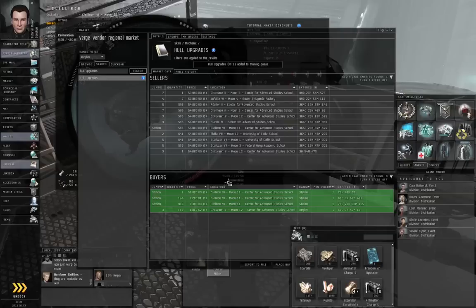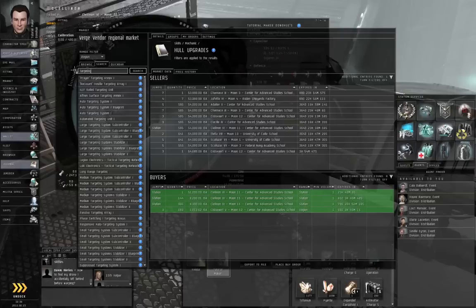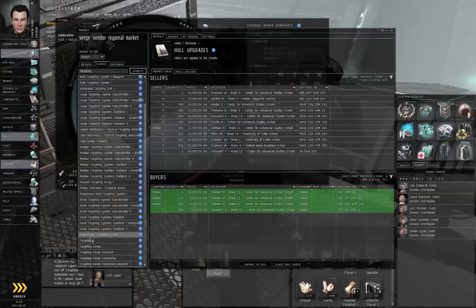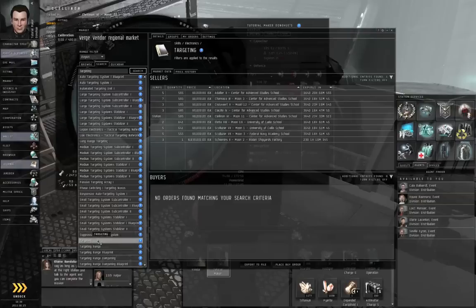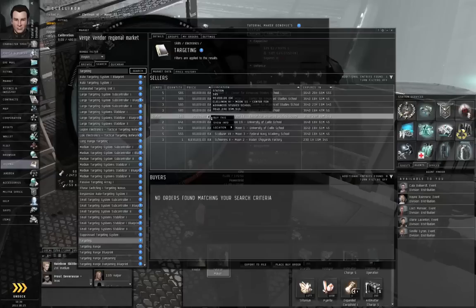Let's switch skill training. While we are at it, let's also get targeting. There are a lot of things with the word targeting in it, but you're looking for the entry that only says targeting. You'll know you have the right item if this looks like a book — Skills, Electronics, Targeting. My wallet is at about 400,000 ISK, should be okay. So get targeting and click buy.